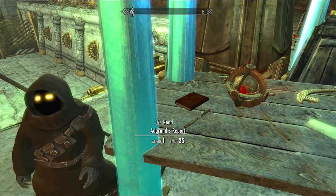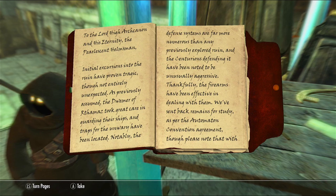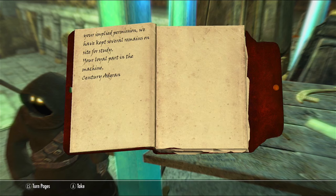We read Adgrann's report - To the Lord High Archcanon, the pearlescent helmsmen. Initial excursions into the ruin have proven tragic, though not entirely unexpected. As previously assumed, the Dwemer of Rathamaz took great care in guarding their ships, and traps for the unwary have been located. The defense systems are far more numerous than any previously explored ruin, and the centurions defending it have been noted to be unusually aggressive. Thankfully the firearms have been effective in dealing with them. We've sent back remains for study as per the Automation Convention Agreement. Your loyal part in the machine - Century Adgrann.